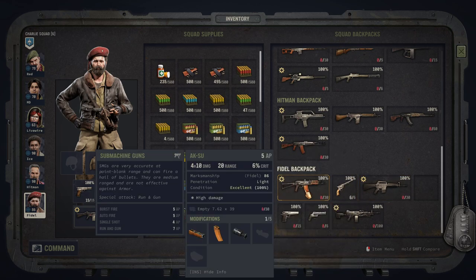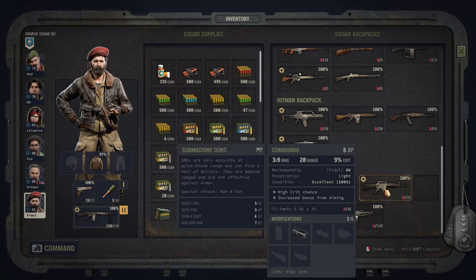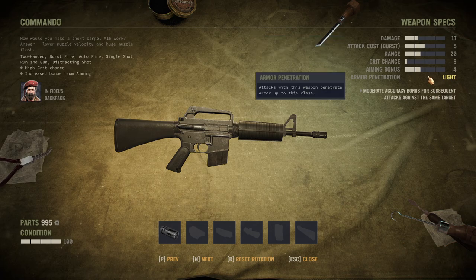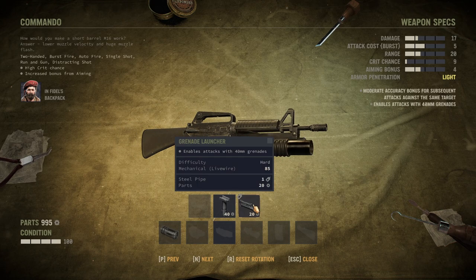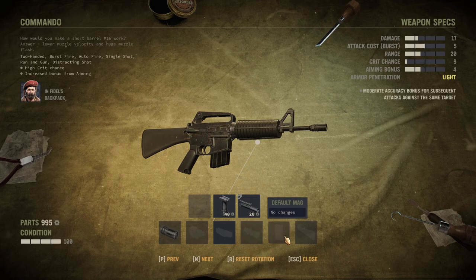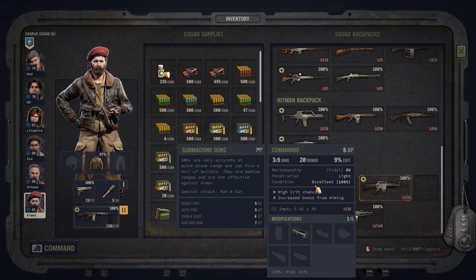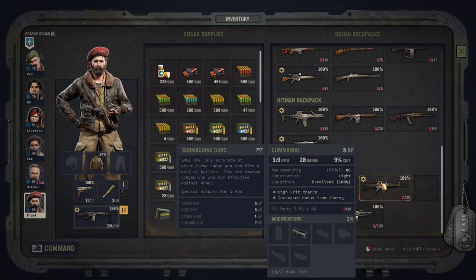The Commando is the counterpart to the AKSU and I'm not quite sure which one I personally find better. It uses 5.56mm bullets and also comes with pretty decent damage. Since the ammo is a higher caliber, it also has armor penetration, which is amazingly important in the later stages of the game when enemies grow more armored. You also have a lot of different modification options, even a grenade launcher, which gives the SMG so much extra firepower. Personally, I think I would still prefer the AKSU because of a little bit of extra damage, but it's up to you.